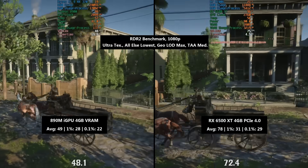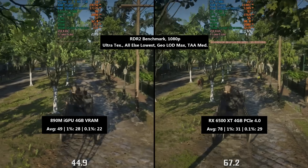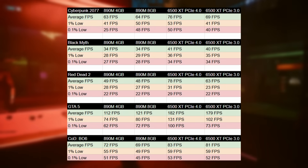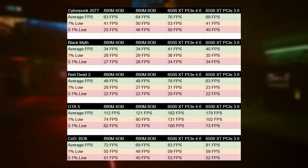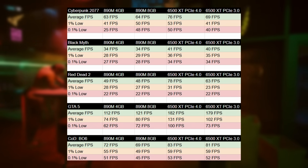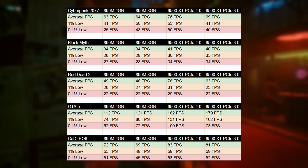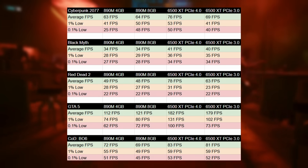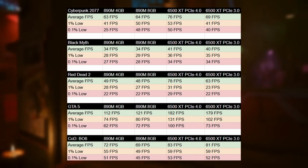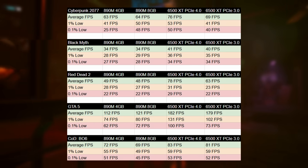Now let's look at what happens when we assign the iGPU more VRAM and include results from the 6500 XT in PCIe 3 mode too. Here's the comparison chart covering Cyberpunk, Black Myth Wukong, Red Dead 2, GTA 5, and Black Ops 6 with the same settings as before — all at 1080p native resolution.